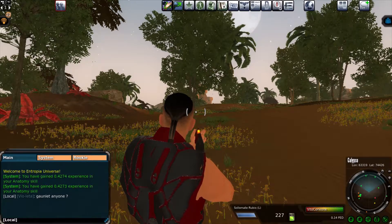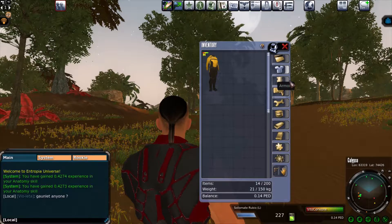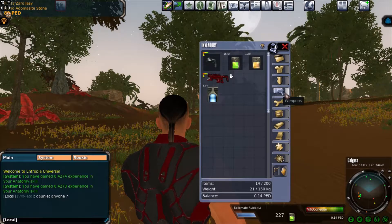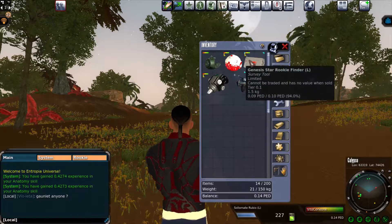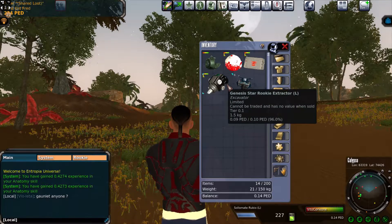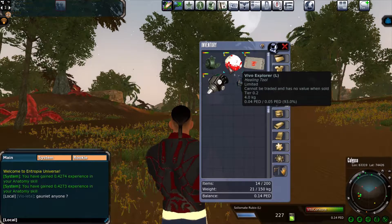You've got your inventory, which shows your armor. This is what's in my inventory — just some clothes. I'm wearing this armor but I've got no pants — as you can see I'm wearing some kind of bathing suit. These are my weapons, and these are my tools: Survey Probe, Genji Star Rookie Extractor, which is to get minerals from the ground, Genji Star Rookie Finder. The Vivo Explorer — I think this is to heal yourself — healing tool.